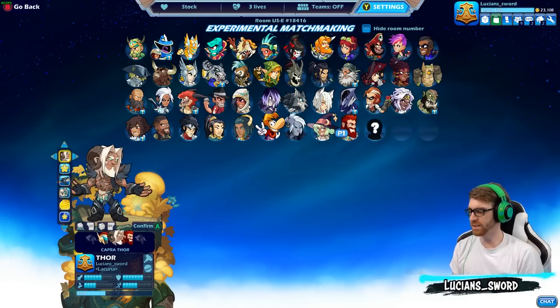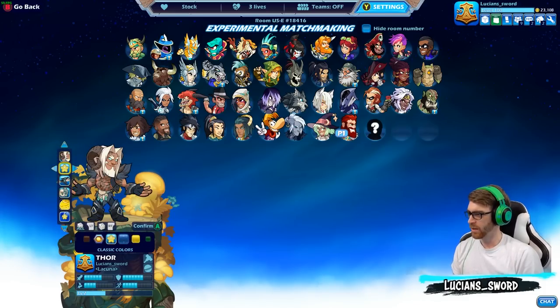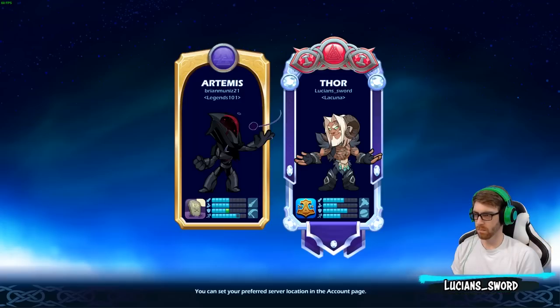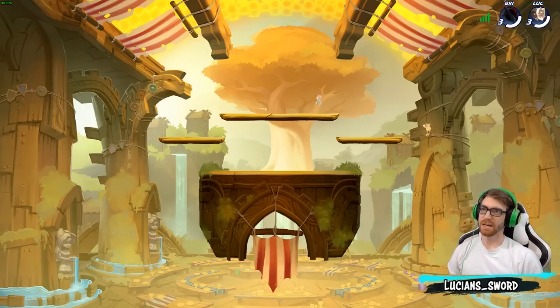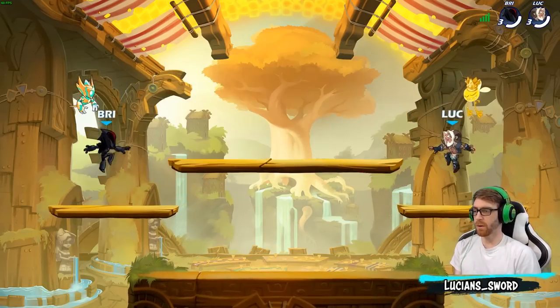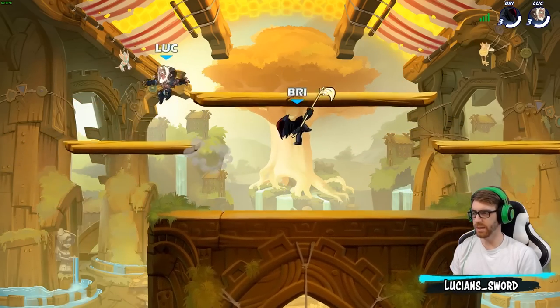I think I've used every skin except Capra Thor. I do like that there is more variety in the orb legends — at first you had Dusk, and that was okay. Then you have Fate, and now you have Thor. So you have three different orb legends with hammer, scythe, and spear. That's pretty cool.